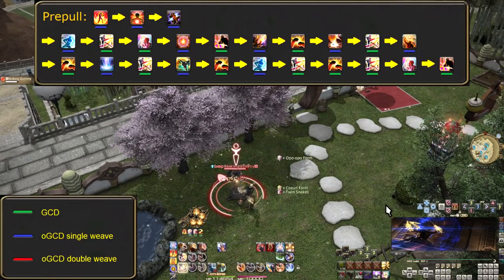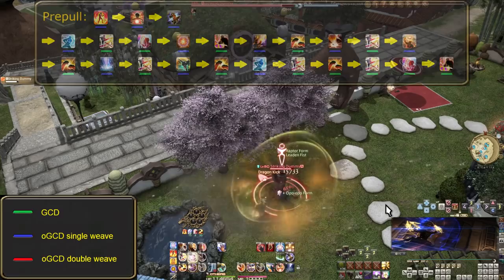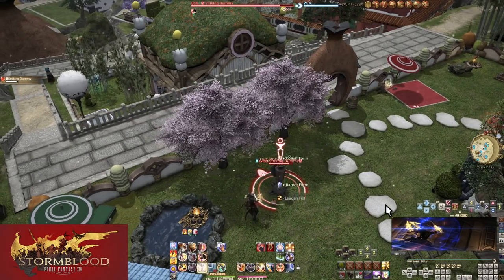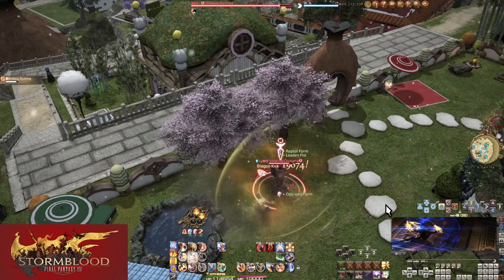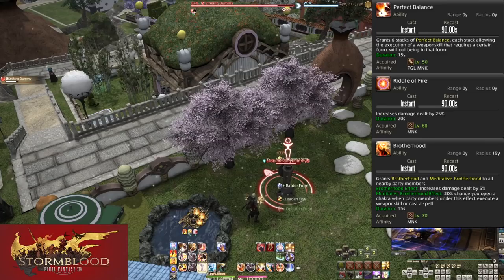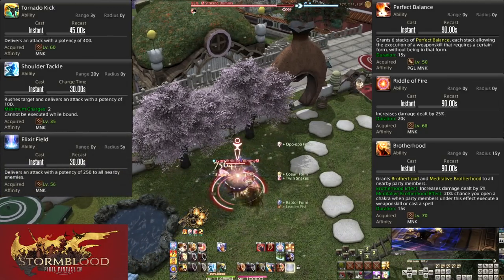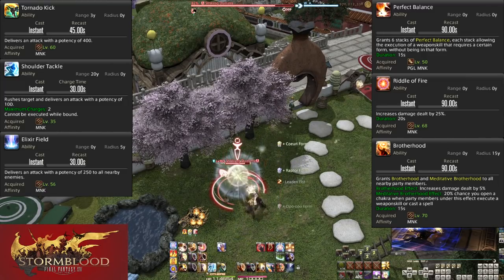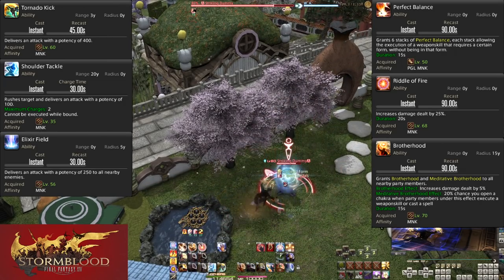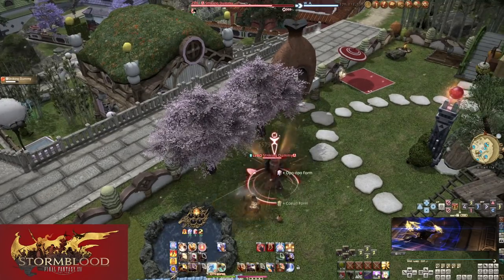Continue the 2-2-3 ratio, using everything as it comes off cooldown, and constantly use Forbidden Chakra as it fills given our massive chakra gains. Note the timings of all our off-global skills: Perfect Balance, Riddle of Fire, and Brotherhood are all 90 seconds; Tornado Kick is 45; Shoulder Tackle charges and Elixir Field are 30 seconds. Because of this, we should have a full opener available every 90 seconds — be prepared for inevitable re-openers mid-fight. By now you should have gotten used to the speedy nature of Monk and the flow of how the job works, as things are about to get a lot faster.